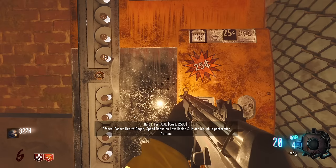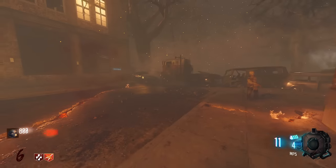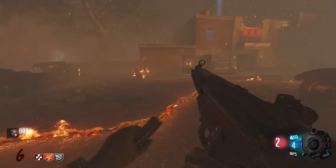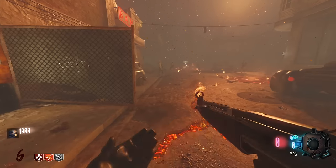ICU is really goated — faster health regen, speed boost on low health. It basically helps you become invincible when you're about to die. It's like Dying Wish. This is a great perk we're going to buy; it's really going to help us out.